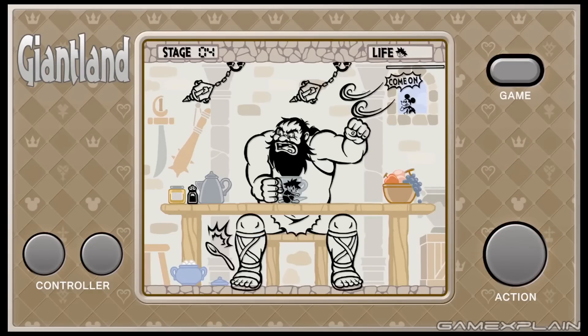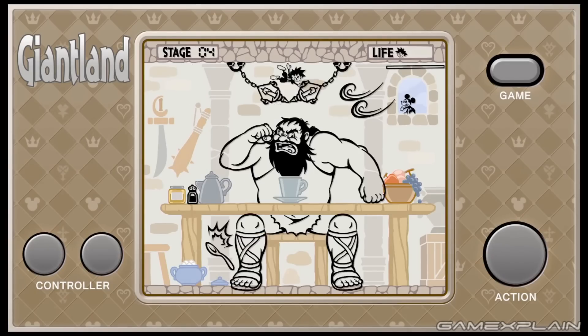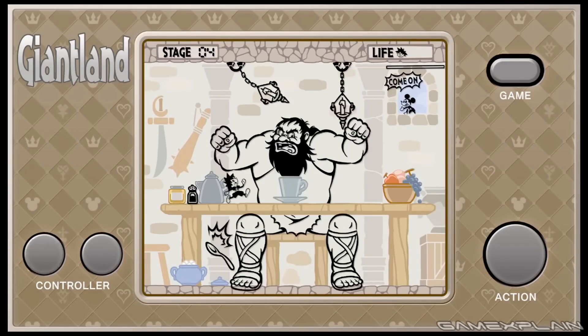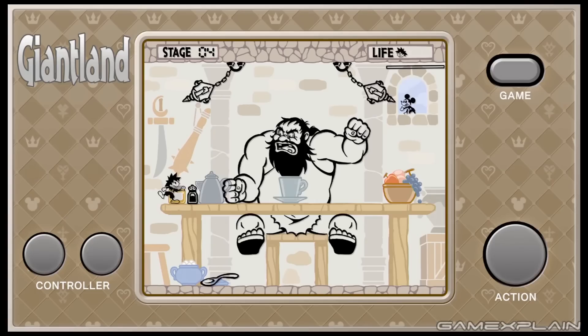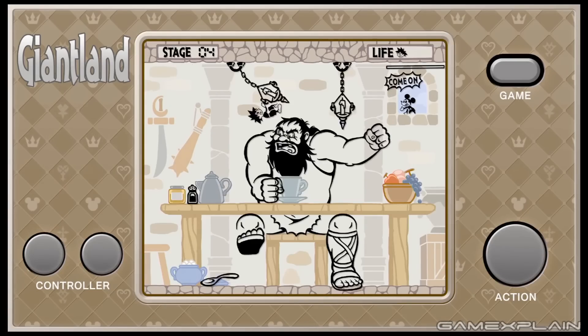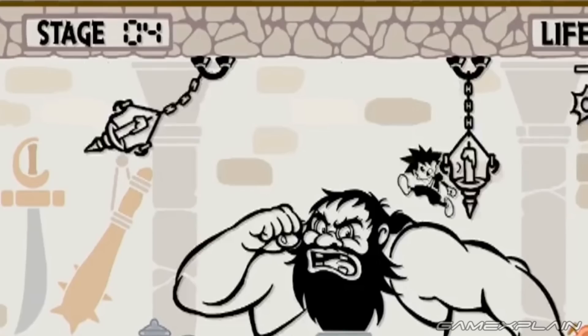The fourth game is based off Giant Land and has Sora trying to climb and dodge past the giant in order to reach Mickey at the window. There are hiding spots and he has to swing across the chandelier — it's actually a lot more complex than the previous ones. These games start simple and get harder and more complex as you go along, which is a good way to show progress. There's even a level counter in Giant Land and Sora has already reached the fourth level, so it gets more hectic over time.